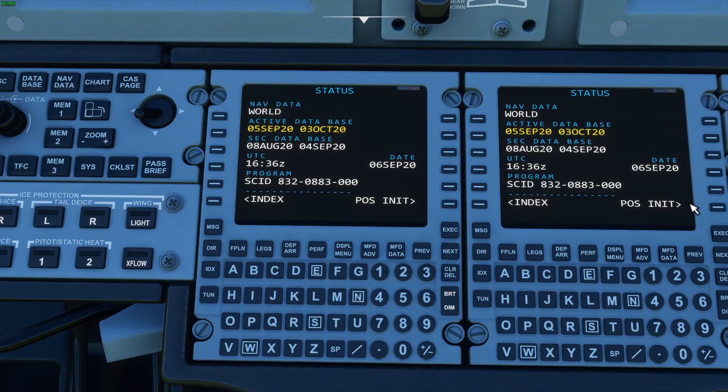A look at some of the pages on the FMS mods we have going on right now. Not everything's complete — there are definitely a lot of placeholders and a few bugs here and there, but I'll show you everything we've got. So this is the status page, the first page that pops up. It has the current date, current Zulu time, the current database, and a secondary database from the previous month. These are kind of filler information right now, but it's what you would actually check on the real thing.